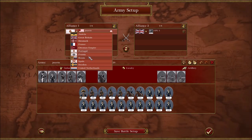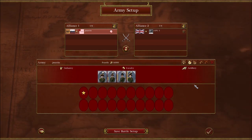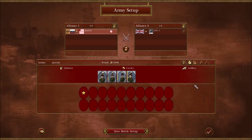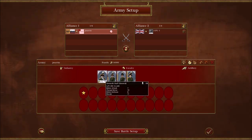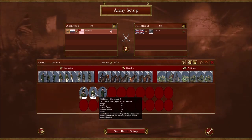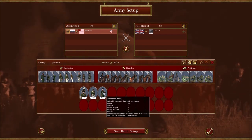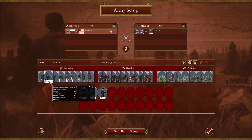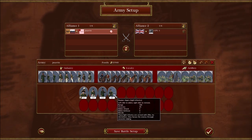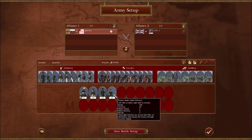Russia is a more interesting story. Generally speaking, the Russians suck at accuracy. Their musketeer unit has 35 accuracy, their militia has 25 accuracy, and even their Jaeger has 35 accuracy. These guys don't shoot you out.